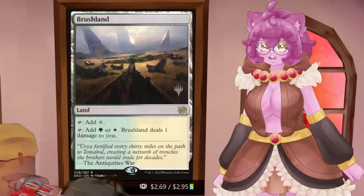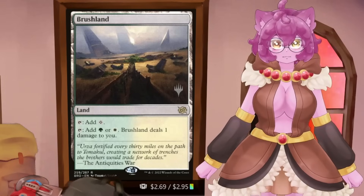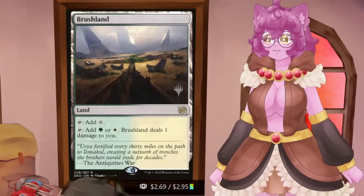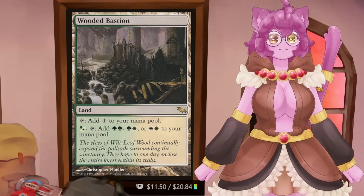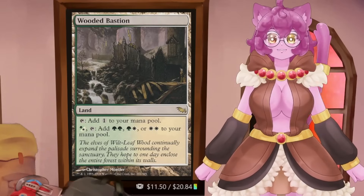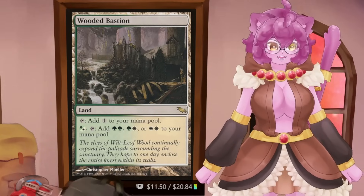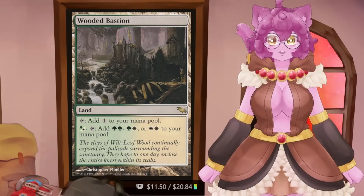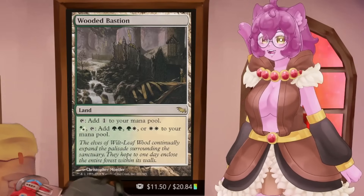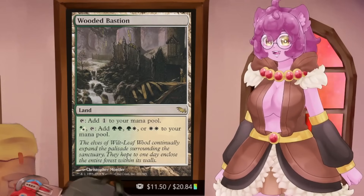Then we have Pain Lands. I love Pain Lands — they tap for colorless or you tap them for the colors they're associated with, dealing one damage to you. Very straightforward, very good. Then we have what people tend to call good filters. These filter lands can be colorless or they filter mana types associated with them into any combination of their mana types. A lot of people think these are better than the Odyssey filters; I think they're about as good because they fill a different niche, but I've done an entire video on that.